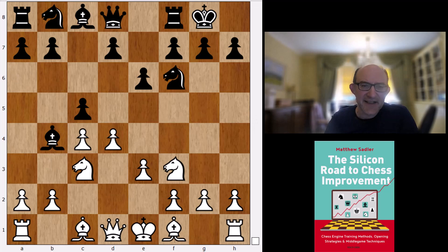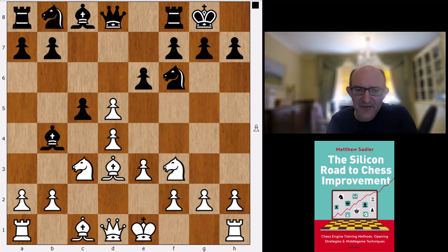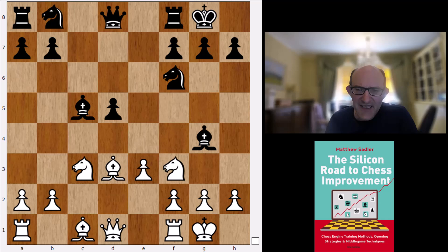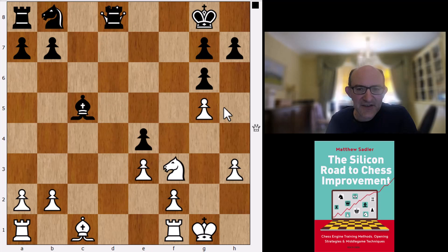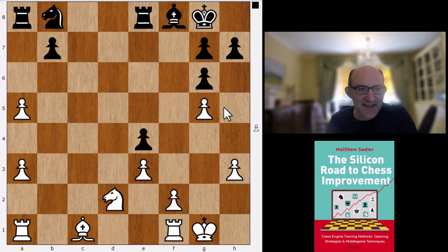Stockfish wants to take on d5 very quickly. After e takes d5, d takes c5, Bg4, castles, Bc5, Stockfish wants to lash out straight away with g4, then expects f takes g6, just opening the f-file — bad pawns for black but a slightly weakened white kingside. This is the main line Stockfish goes for. Maybe a slight edge for white, but nothing too scary.